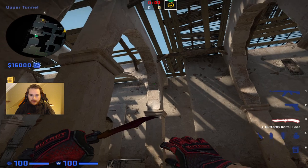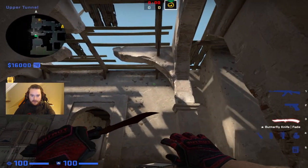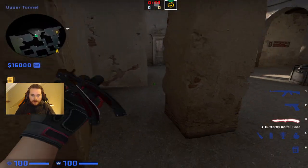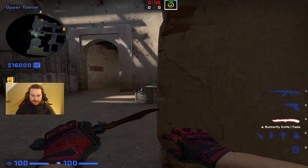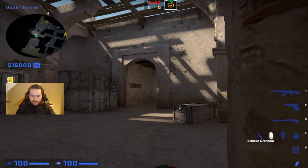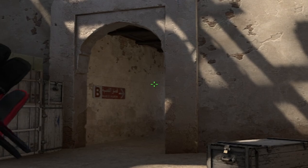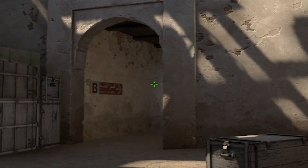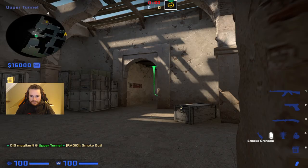We're gonna start off here by the tunnels. They've opened up the roof here in the recent updates — it's been open now for quite some time. I'll start off with a lurk smoke into the B-site. What I do is get behind this pillar here and there's a dot on the wall, which is basically like half the tunnels, so I know that this dot here will be a good lurk smoke. Just left click throw this.